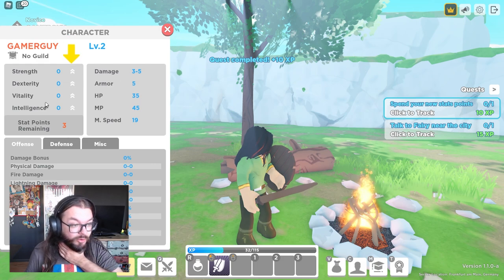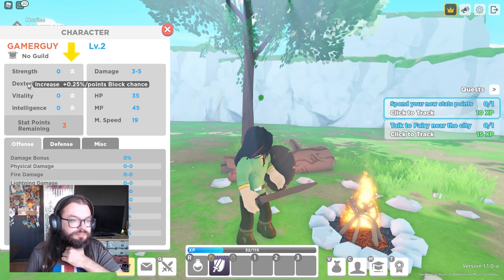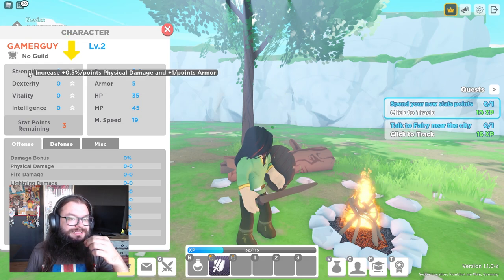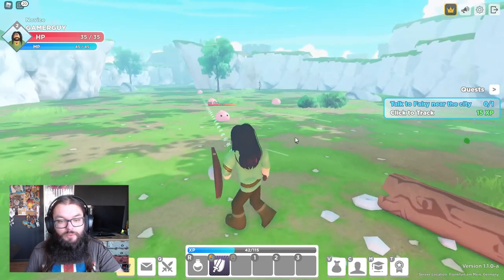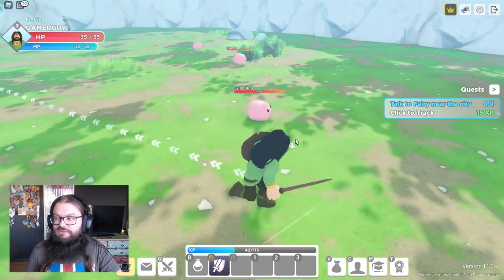Now we got skill points — intelligence increases elemental damage, HP, blockchains, and strength. So we're going to do strength. We're going to be a full strength build, I think. This is a lot of stats. Wow, I didn't expect this.